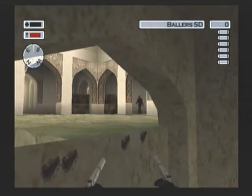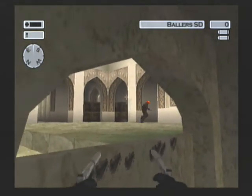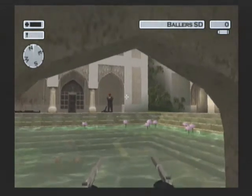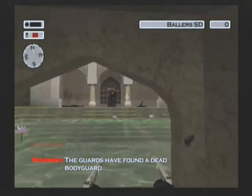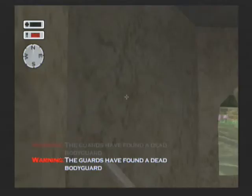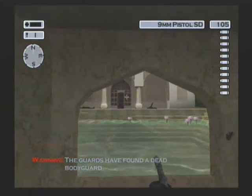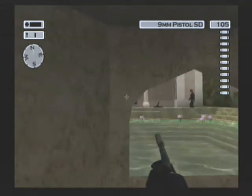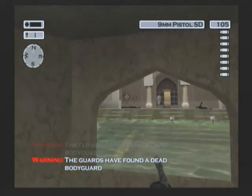That didn't count. They can shoot me through this window but I can't shoot them through it. Well, that guy's good at dodging. Oh, I'm out of bullets for my ballers. Okay, there's still guards over here. How many are there? Okay, that's a civilian — don't shoot him.